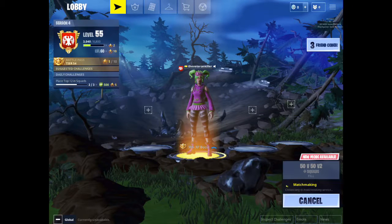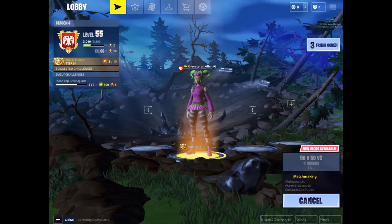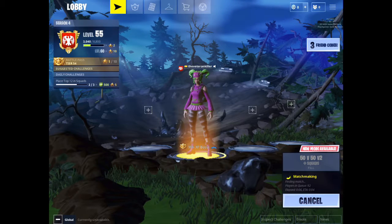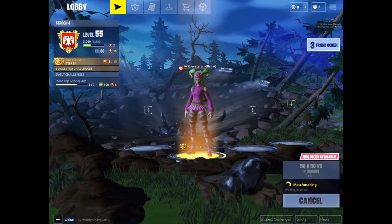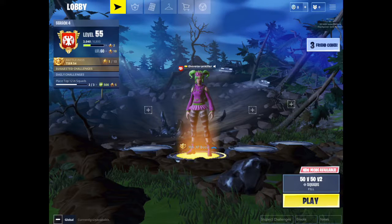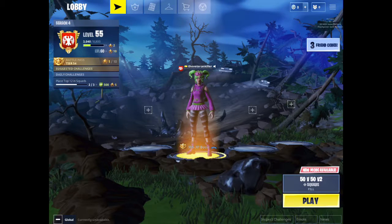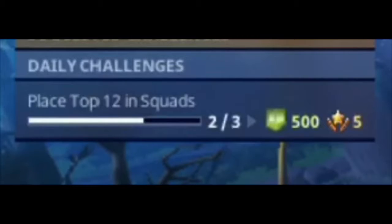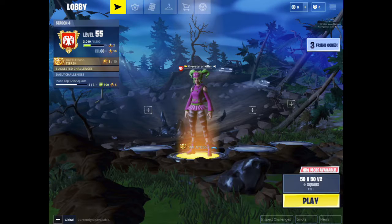Hey guys, welcome back. Dutch Savage here, and today I'm going to be showing you guys how to get those Play, Stop 6, 12, everything and squats challenges instantly completed. It's pretty easy — it's not actually a glitch, it's a method you can use to directly get those challenges done. As you can see here, I have two out of three completed. So let's hop into the match and I'll show you guys how to do it.